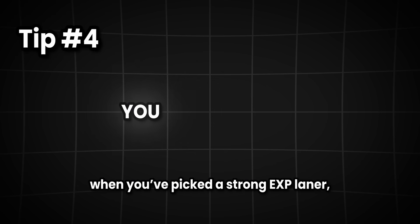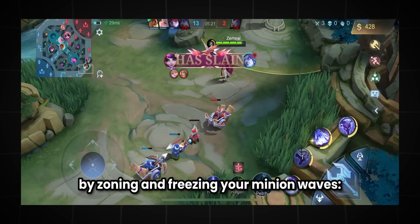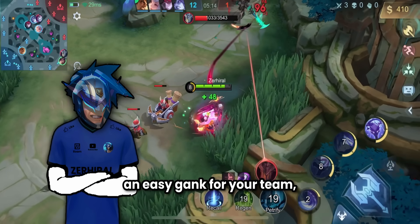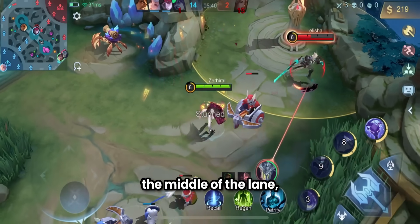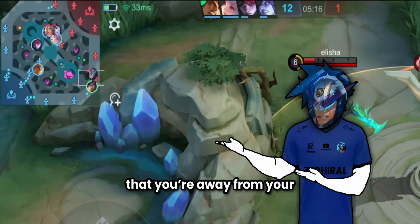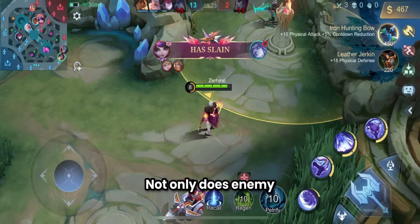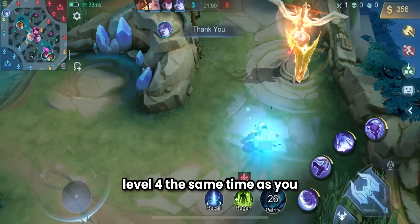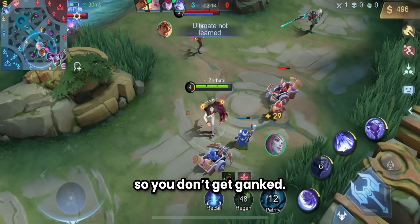The fourth tip: when you've picked a strong XP laner, you can force the enemy to choose between two things by zoning and freezing your minion waves. Either they take damage from you — making them an easy gank for your team — or they'll lose some of their minions. This aggressive playstyle zones them to the middle of the lane so they have to stay under the turret. The downside is that you're close to the enemy side, making you easier to gank. Not only does the enemy losing farm give you a 1v1 advantage, it means they won't reach level 4 at the same time for turtle spawn. But remember: don't get too distracted, and be aware of the map so you don't get ganked.